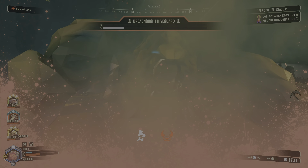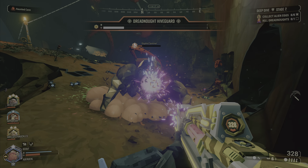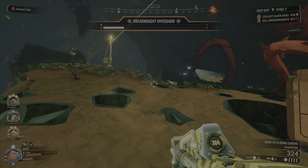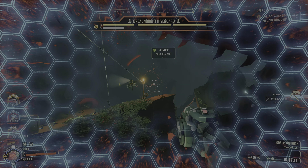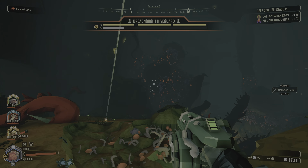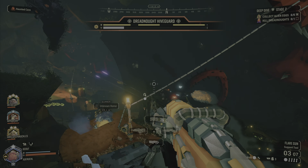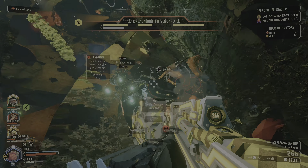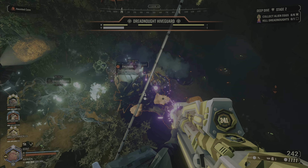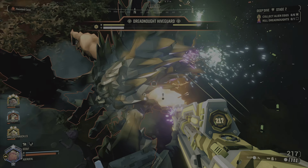Dreadnoughts are boss-like bugs that require a little more strategy than normal, especially on this stage because of the haunted cave. If you use the strategy of leading the ghost bug away, it'll go a little bit easier, but it's up to you and your team. It's not as exciting for whoever is leading the ghost bug around in a large circle. Otherwise, you'll have the dreadnought following someone and the ghost bug — or worst case, they could be following the same person, making it much more difficult to deal damage to the dreadnought.